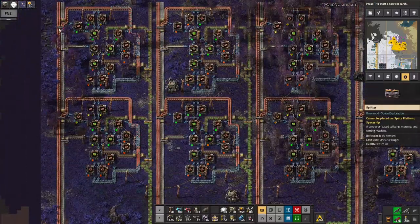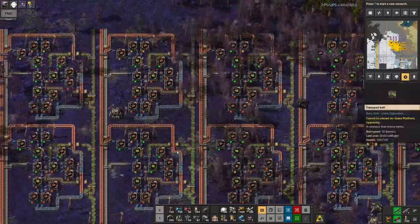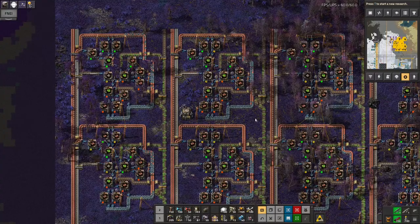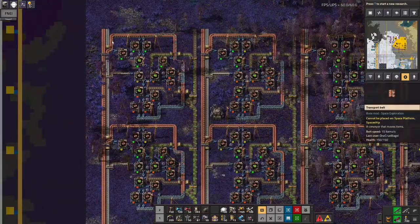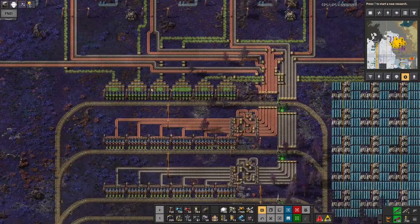They're getting passed up one belt of each into each of these sub-factories, which are then churning through the copper. I've got a load of iron ore in my copper belts — that must just be me messing up with LTN again, I'll have to come over and have a look at that. But anyway, the theory is that we've got each of these sub-factories building up the circuits and then feeding them down the belts into the stations down here. That's straightforward.